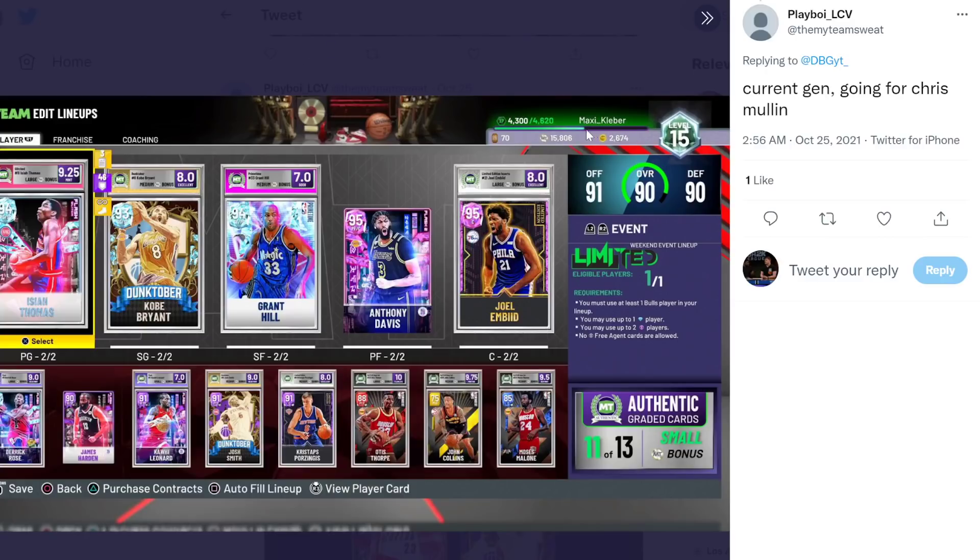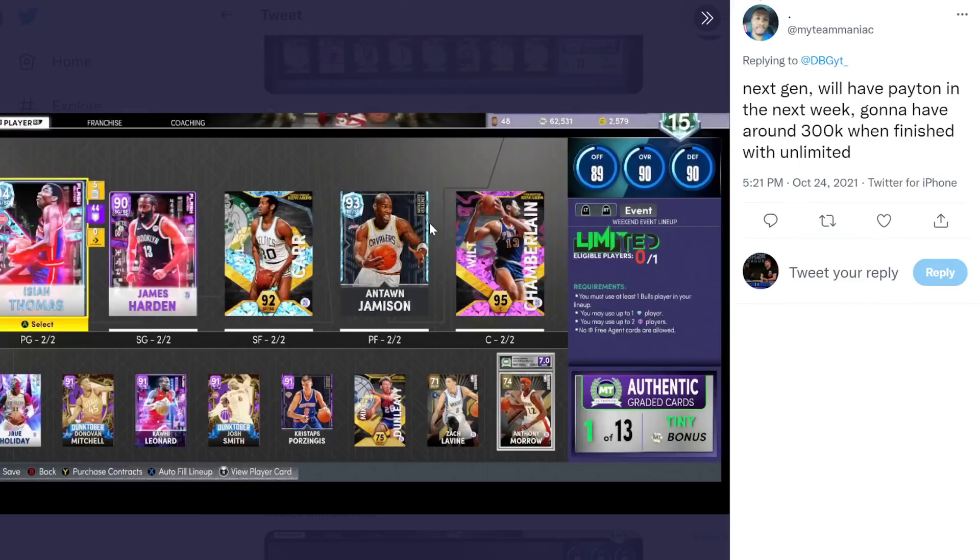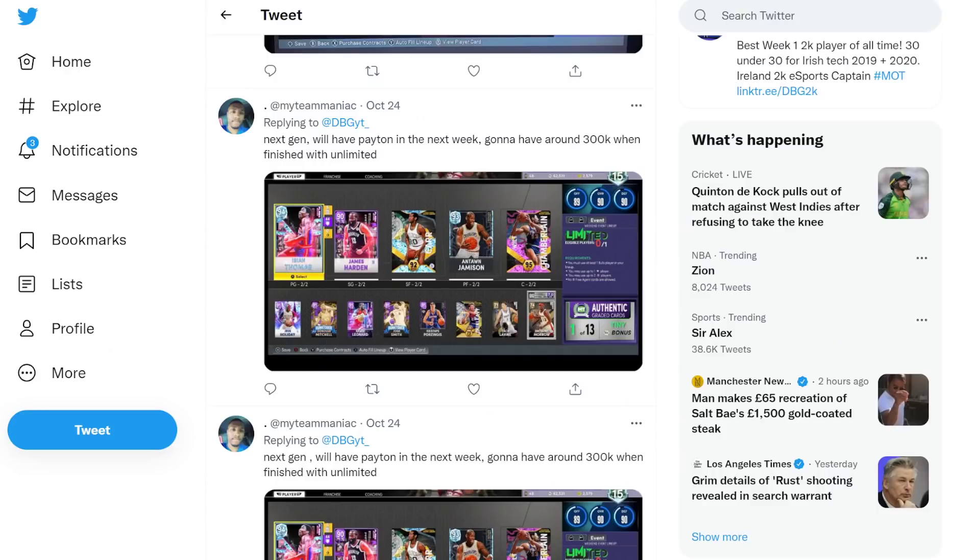Next gen - will have Payton in the next week, going to have around 300k, finishing unlimited. So Gary Payton's going in, meaning you can sell one of your point guards. The lineup is Donovan Mitchell, Kawhi Leonard, Josh Smith, Chris Stapps, Levine, ML Carr, Antoine Jameson, and Wilt Chamberlain as a great center. ML's a great defender, Harden's a really good defender, Isaiah Thomas is a good secondary ball defender. Jameson doesn't have a real weakness at that position. There are no real flaws with this team - a really really good team here.